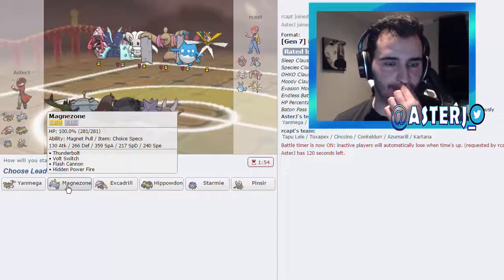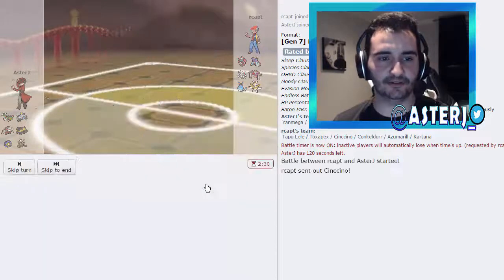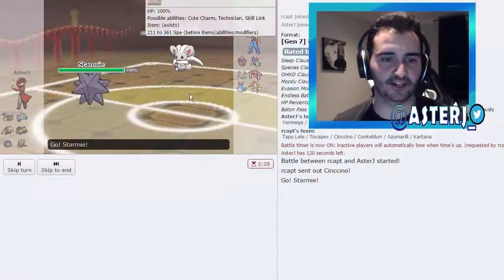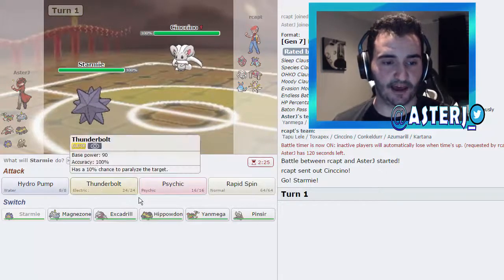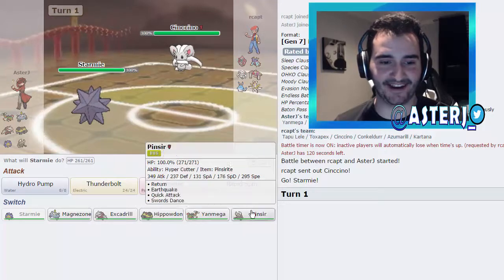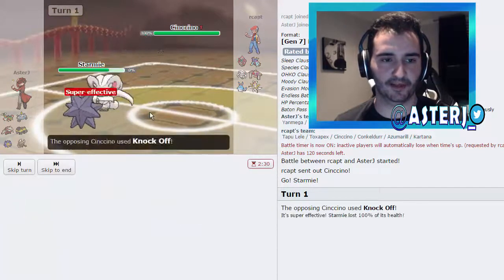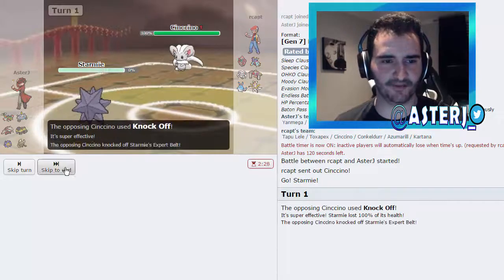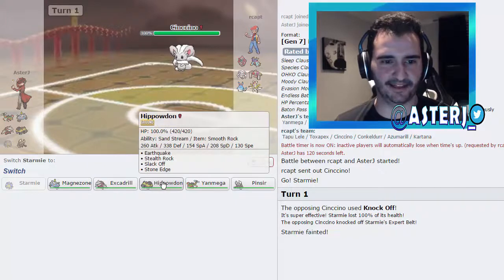We have a pretty good team to handle them. I have Magnezone with Sturdy, but I'm not going to lead with it — I'm going to lead with Starmie because I feel like Starmie has a better matchup. He leads off with Cinccino, which is probably going to destroy me. It has Bullet Seed, and there's nothing I really want to switch into, so I'm just going to go for Hydro Pump. He goes for Knock Off — is he Choice Band?